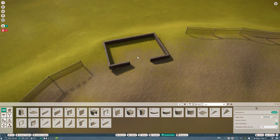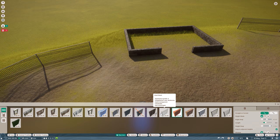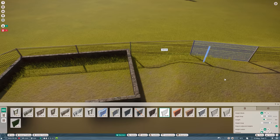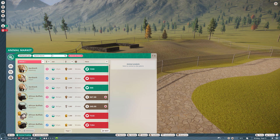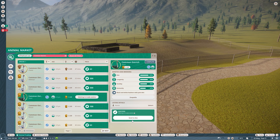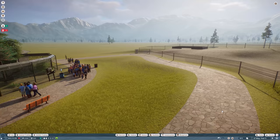Let me flatten the terrain a bit. I'll actually add an ostrich to this habitat so I can check scaling — it can happen mid-build that the shelter is too small or too large. Let me find a nice ostrich. I see some albinos in storage; I'll go for a regular one — this one looks quite nice, let's buy it.